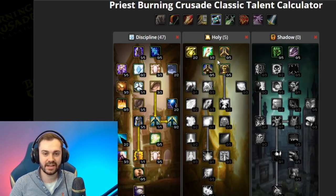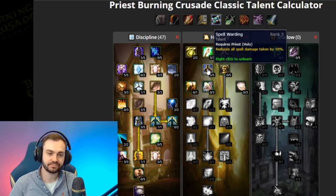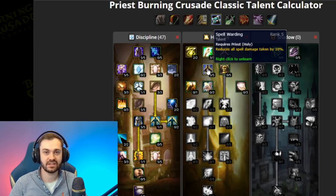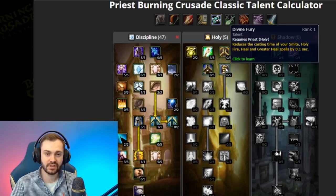This point we will spec slightly differently depending on if we're playing Dwarf or Undead. If you're playing Undead, you'll likely want to put five points in Spell Warding, because Undead is a lot squishier — you have a lot more chances to die, especially against double DPS, since you don't have Stone Form and you don't have Desperate Prayer to survive. Spell Warding will help a lot with this.